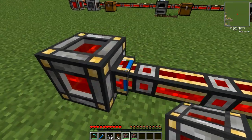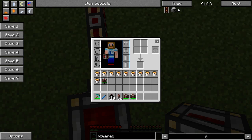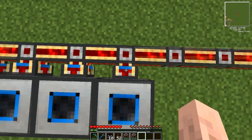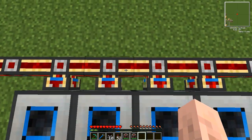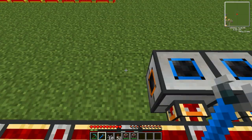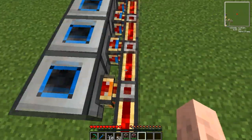You'll see arrows on machines and on the conduits. Let me grab a couple of Powered Furnaces and place them down. You see the little arrows - you've got blue at the back and a diagonal indicator. This shows whether or not the machine is receiving power. The arrow pointing into the machine means it's receiving power. If you right-click with a Crescent Hammer, the arrow reverses, pointing out, so that machine is not getting any power.